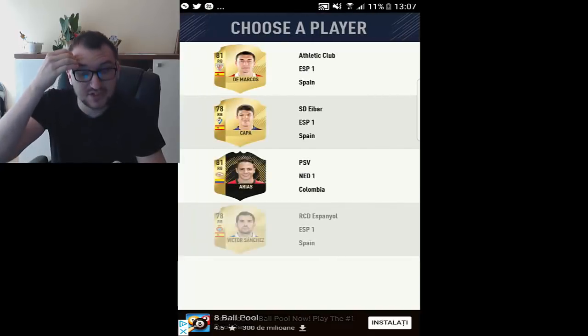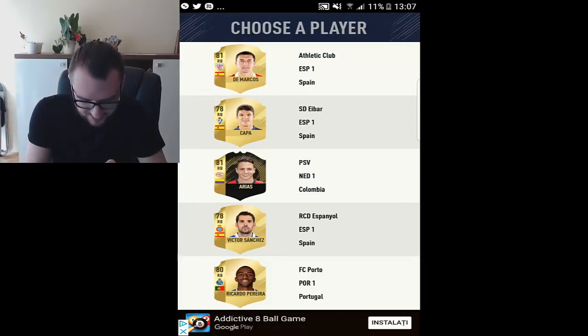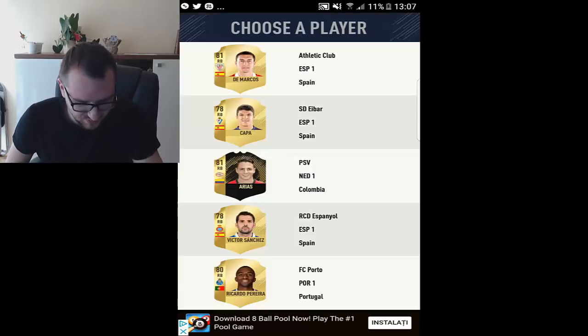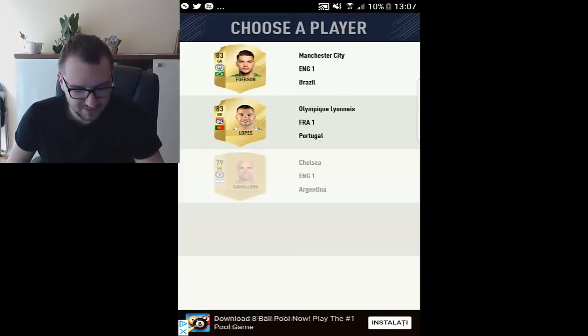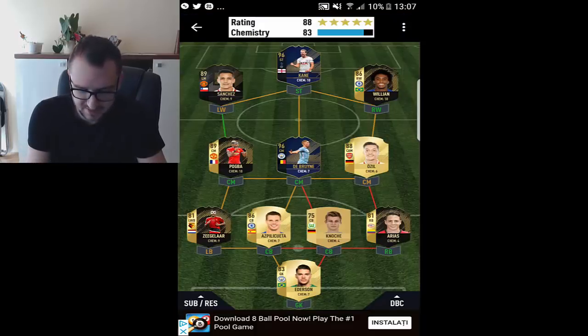Our right back — we're going to try to do a full Premier League team, but we still need to get those Premier League players. I don't know — there's some German guy here, but we don't have the right option. I'm going to take Arias just for now, but I'm going to change him for sure. And our keeper — we get Ederson. That's okay, I guess.